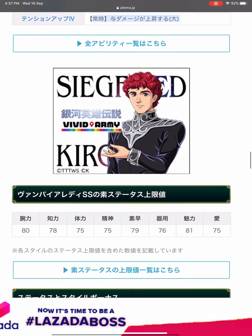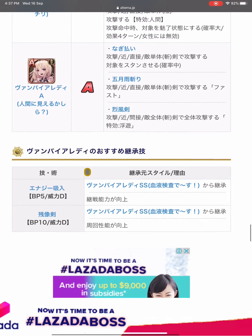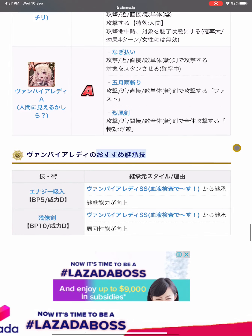Next we look at the recommended inherited skills for SS Vampire Lady. These two skills are from her future SS style which is not released yet, so let's look at her A style to see if there are any good skills to inherit.